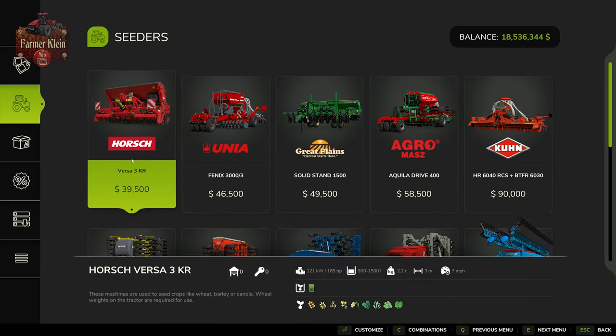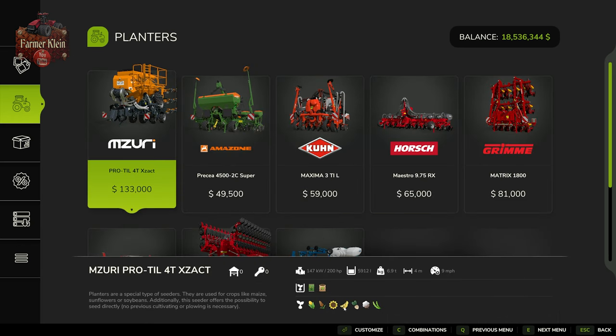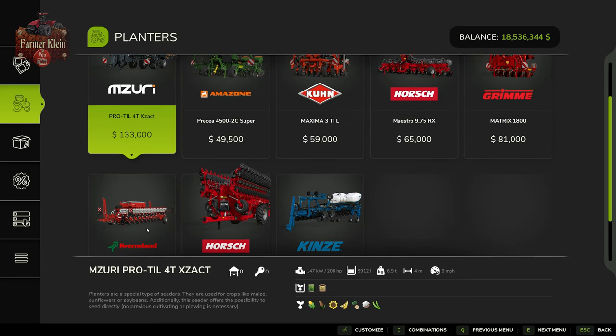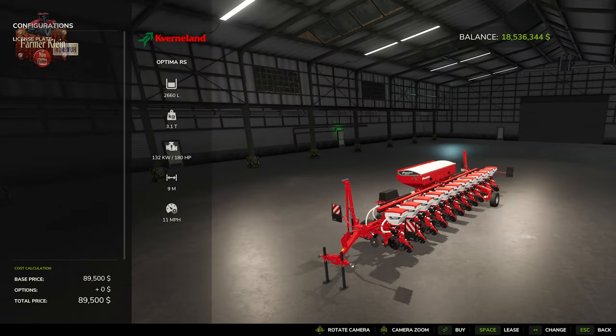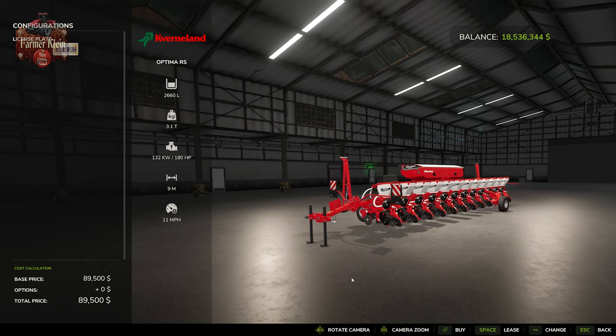With respect to putting this crop in the ground, we're going to need a planter this time around because planters are required for soybeans. For this particular video, we're going to be making use of the Optima RS planter. It doesn't hold the most seed, but it does also have the ability to fertilize, so you could seed and fertilize at the same point in time should you so wish.